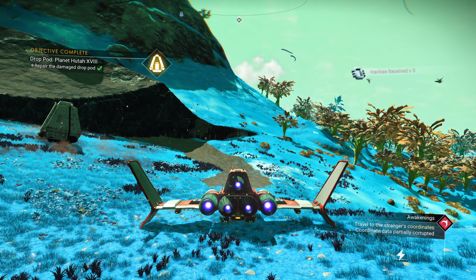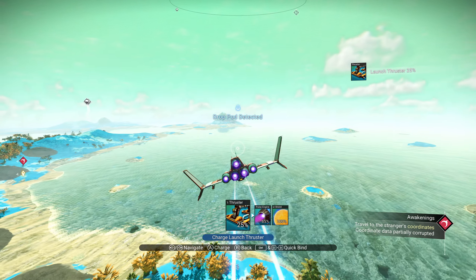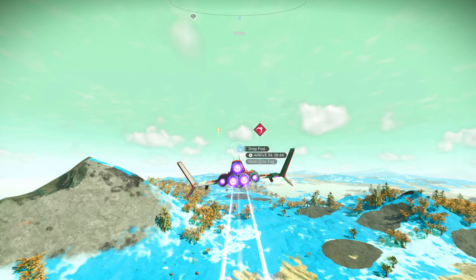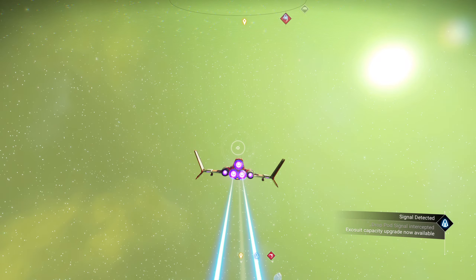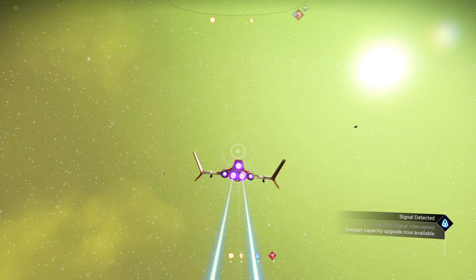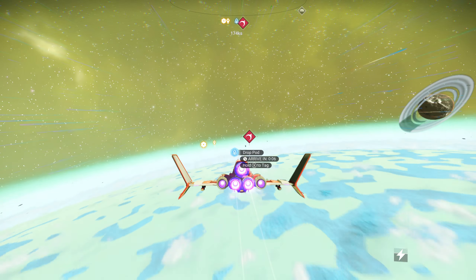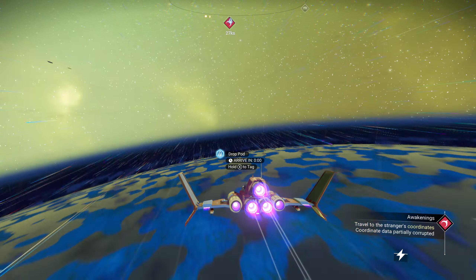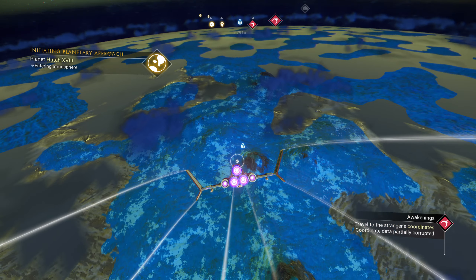So we scan the planet and it finds another drop pod location — found it. Our thrusters are low. On the map it says 38 minutes to fly there, so what I do is go up into space, aim towards the spot, turn on my turbo charge, and it's going to zip me over a lot faster than the 38 minutes it would take the other way.